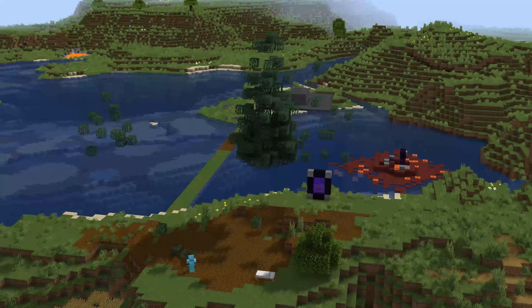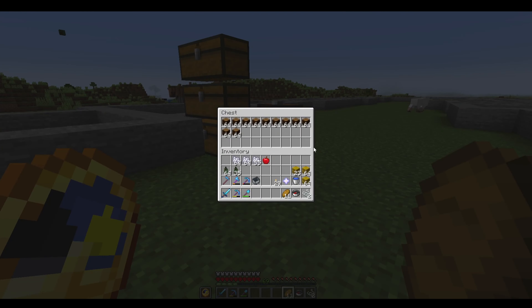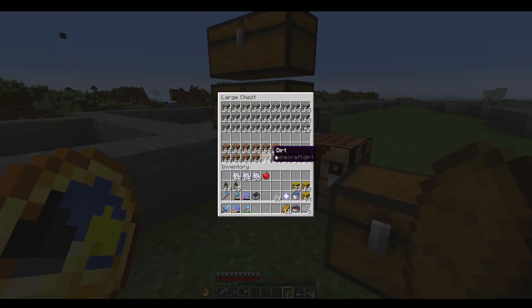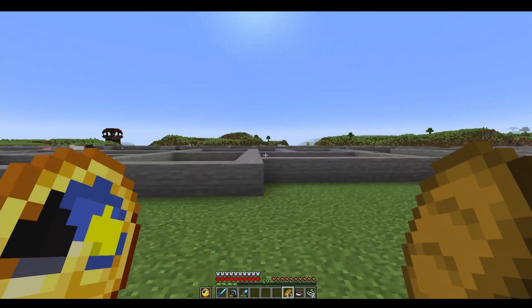We have gathered quite a few materials now. We've got plenty of wood here — I don't know if it's going to be enough, but it's plenty. We've got some stone and dirt, more gravel and sand from last time. Now we're going to be making some white concrete later on, so I'm going to get a bucket of water — actually I've got it with me now — so I'll put some water in here and have that turn into concrete when needed.